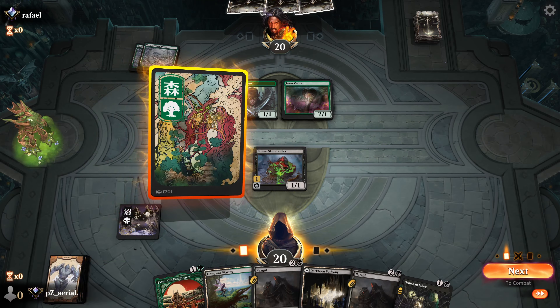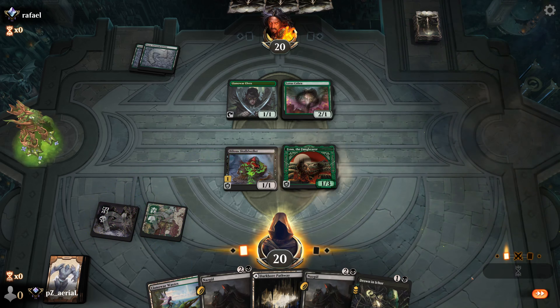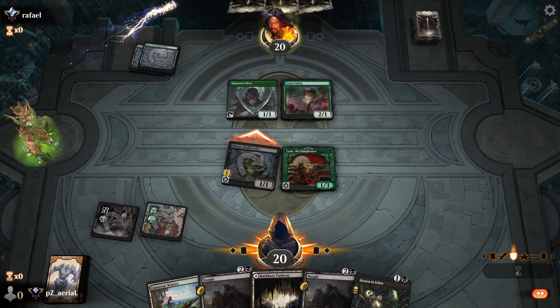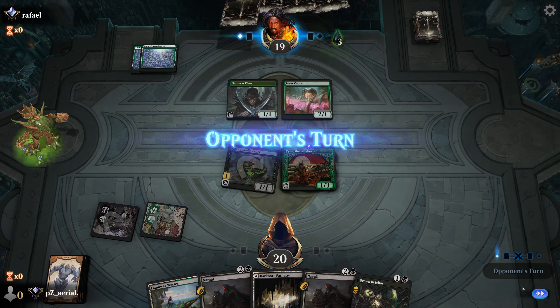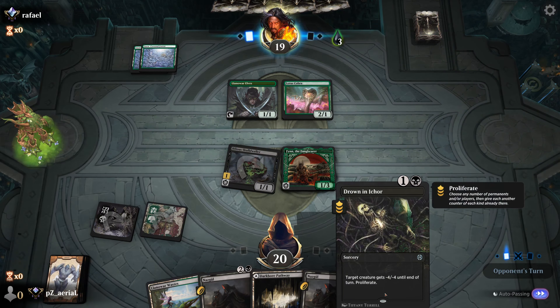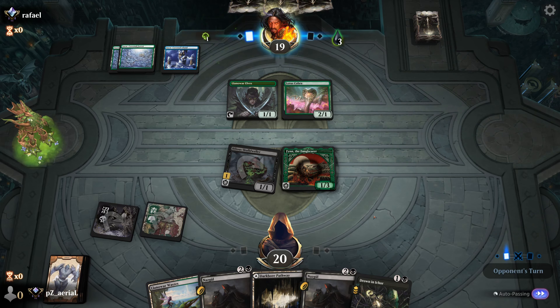Round one, coming in hot. We have actually the hand that we really want to start with here: Bilious Skull Dweller into Finn into Nazgul. Seems pretty solid. We're going to run it like this — turn two Finn, turn three Nazgul. Let's play it like this. Lotus Cobra — interesting. We are going to offer them a trade here. Do they want to give up some of their ramp for my Bilious Skull Dweller?